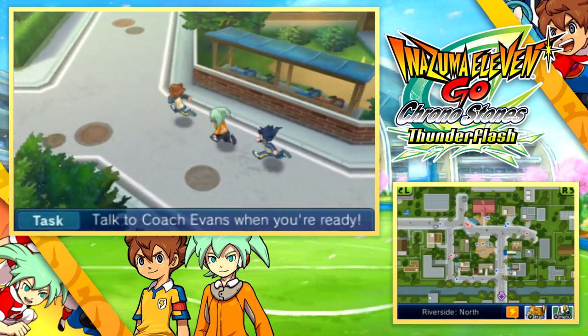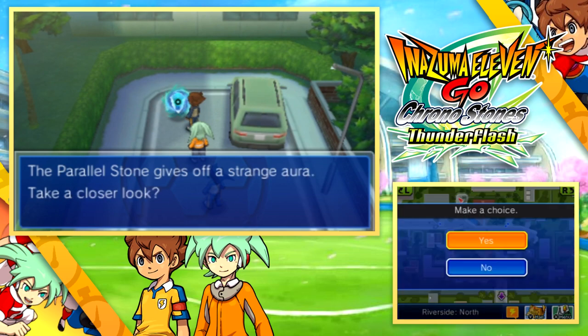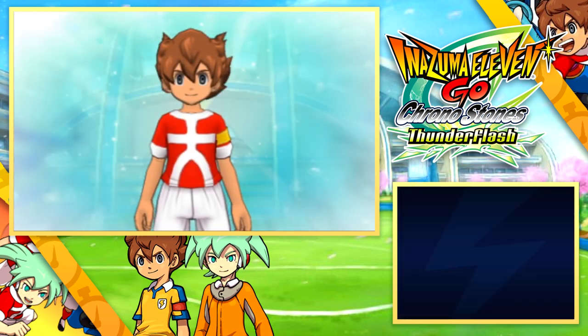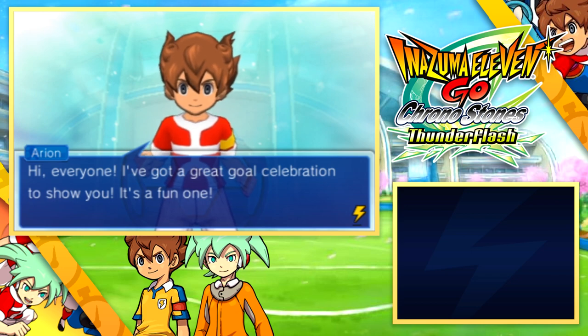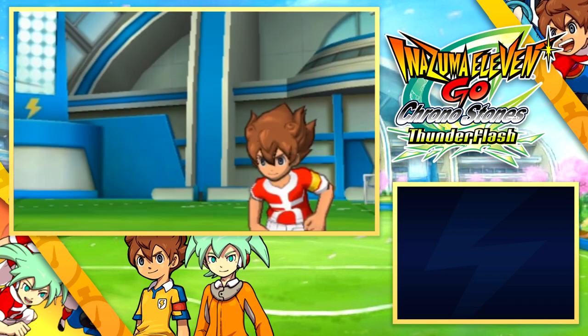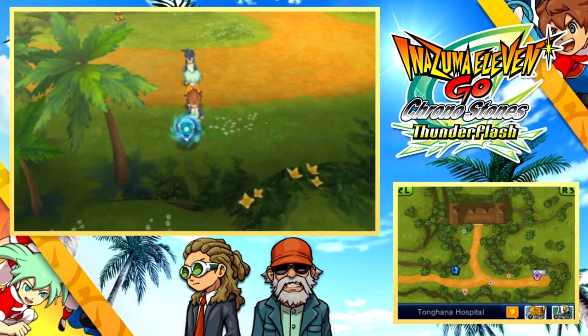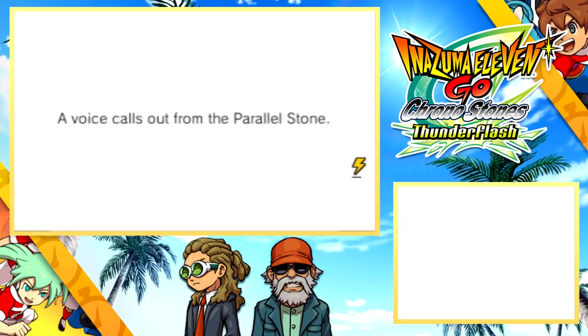The last one for Inazuma Town as a whole is just to the left of Windsor Manor. And the next stop is the Tong Hana Hospital where the parallel stone is along the bottom of the map. This one is going to be another fun goal celebration — always my favourite thing to get out of a parallel stone actually, but there are some good rewards otherwise.